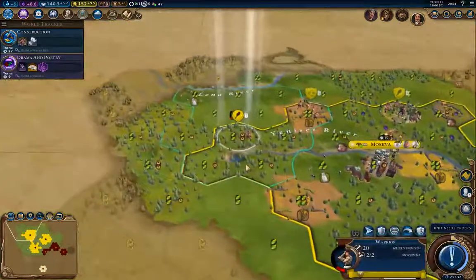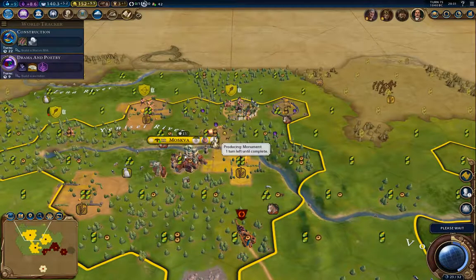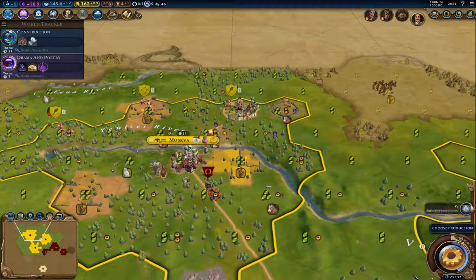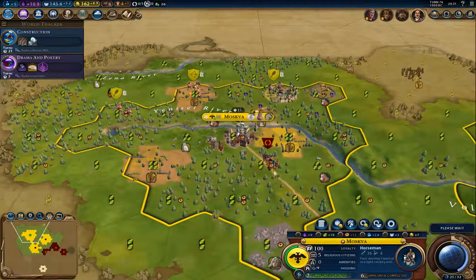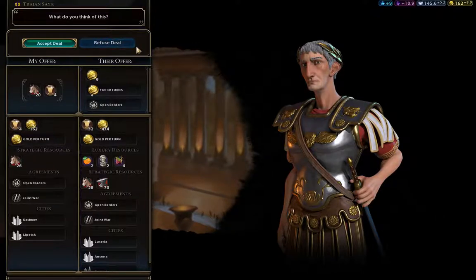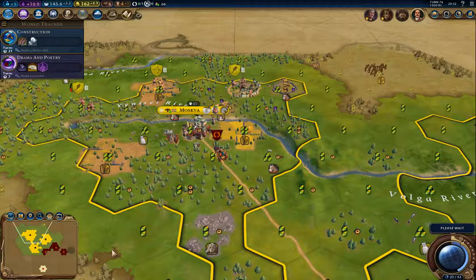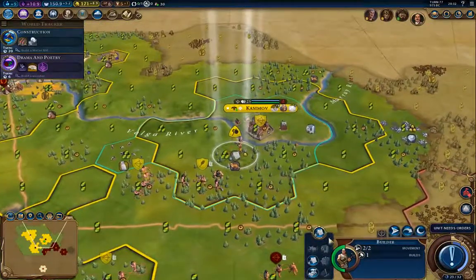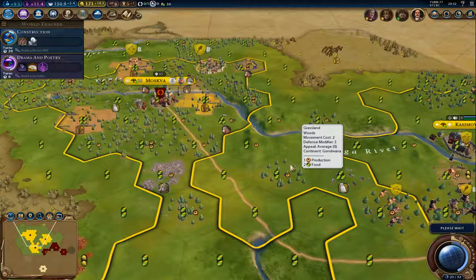Construction — I definitely want Construction. Somebody built the Oracle. I could build ancient walls, but I'm going to build horsemen — horsemen will eventually upgrade to Cossacks. He wants diplo favor and horses — no, I need my horses. I'm going to build a stack of horsemen, and that should get me to the point where I can actually do something useful. Then I'm going to have to start spamming out settlers from somewhere.